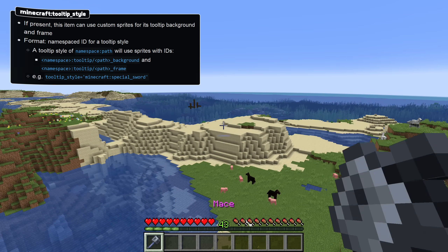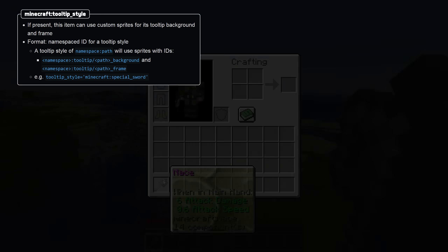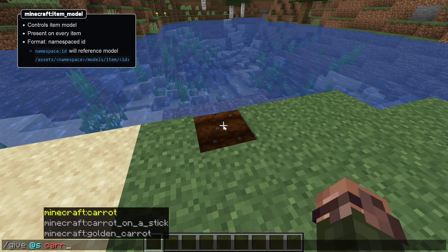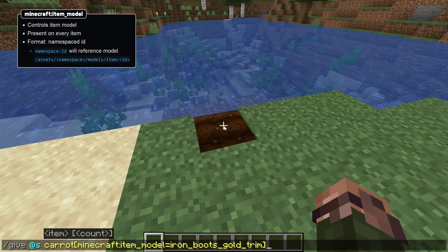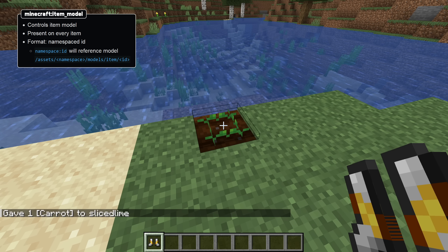The Tooltip Style component controls the rendering of the item's tooltip. A tooltip style is a namespaced ID which resolves to two textures that can be provided by a resource pack — one for the background and one for the frame. And our final new item component is the Item Model component. This is present on all items and specifies the way it looks. Its format is also a namespaced ID which references a model file, potentially one from a resource pack.